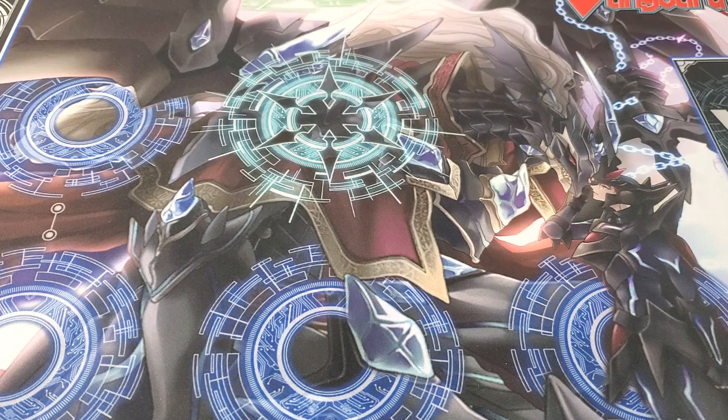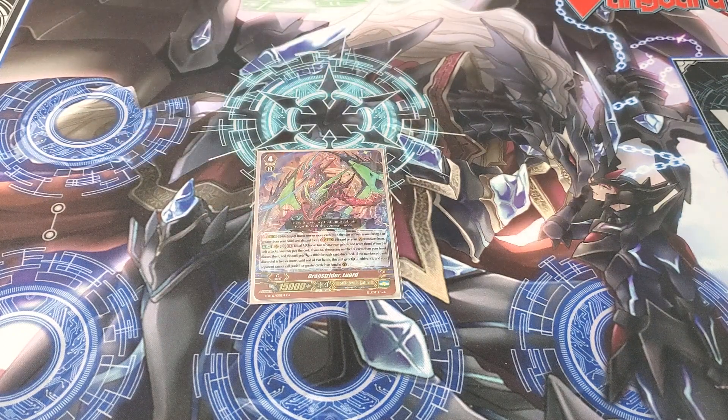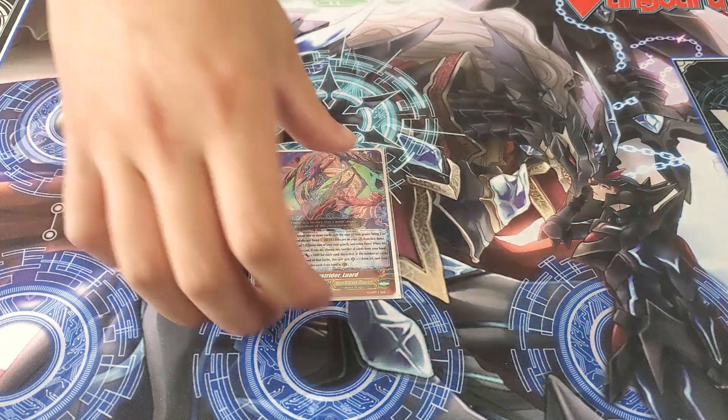Next is a card you don't necessarily need but I personally like: Drag Strider Luard, his Breaking His Limit true Dragon form. His skill is Generation Break two, Ritual seven — retire two of your rear guards and discard as many cards as you want from your hand. For every card discarded, you get plus 3k; if you discard at least two, you get plus one crit and drive plus one, and your opponent cannot guard with any card that is grade one or higher from their hand. It's basically the old Sentinel guard restriction. It's a strong option since it costs no Counter Blast or Soul Blast, and establishing field presence isn't hard in this deck.